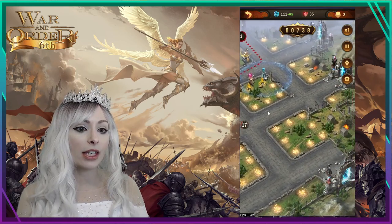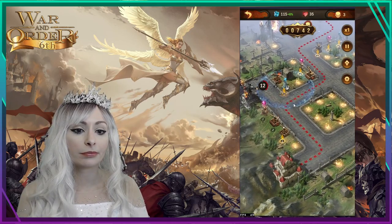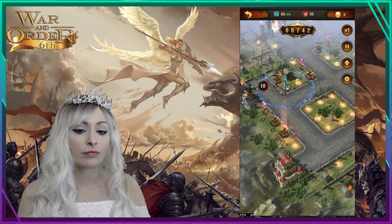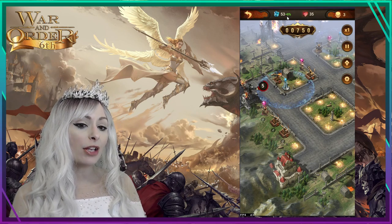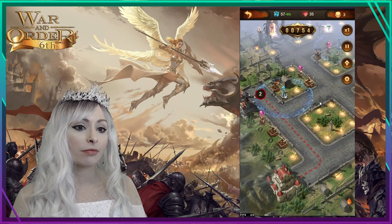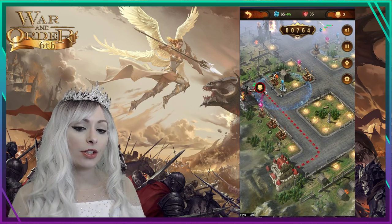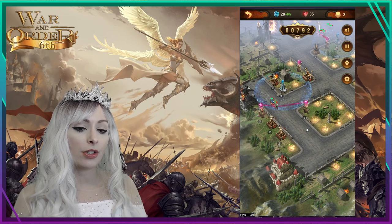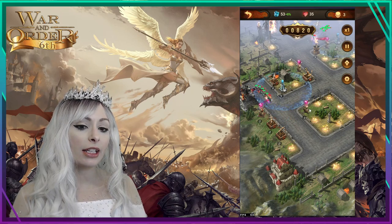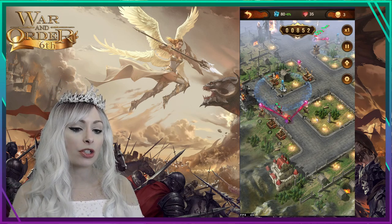Now we have enemies coming out of this gate and still the top gate. As we kill them off we should be getting more resources back from the 6% bonus. I really like the bow and arrow and spell tower together — especially when you max them out, they do a lot of damage as a combo.